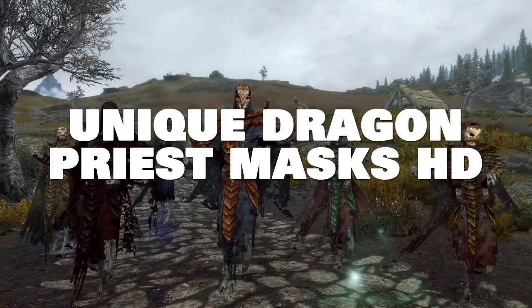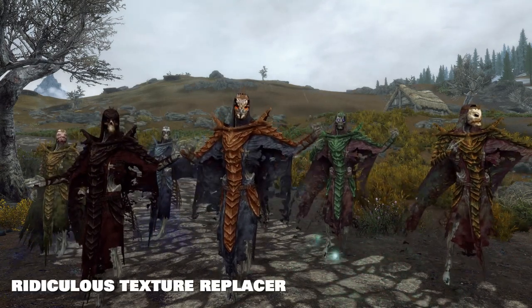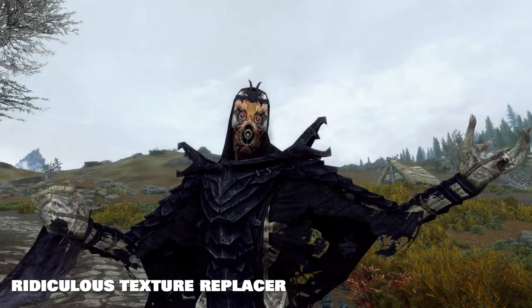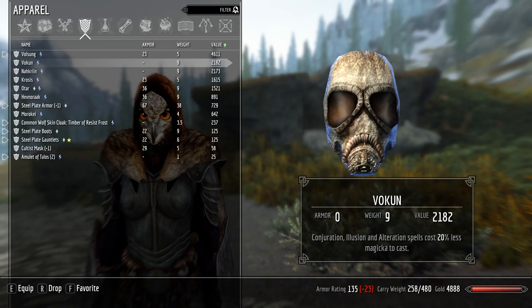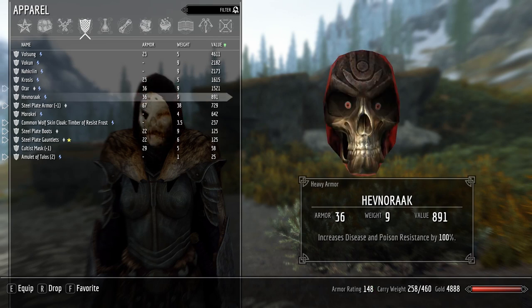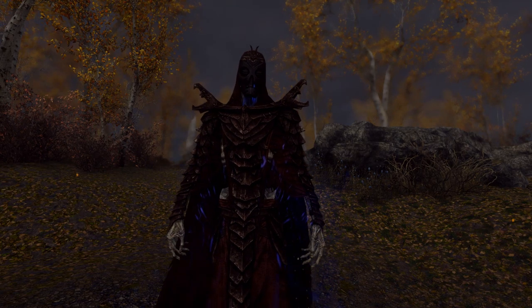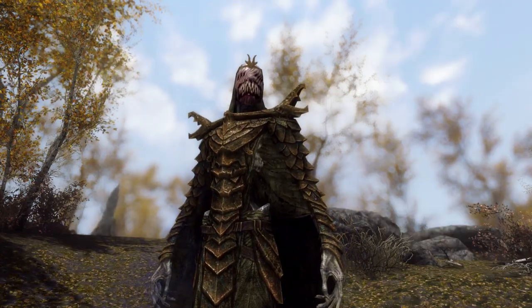Unique Dragon Priest Masks HD Textures — I think this one speaks for itself. Ten unique Dragon Priest masks that can be installed in one of two ways: as a straight texture replacer, which will replace the masks the named Dragon Priests are wearing so they'll be wearing these abominations, or as a standalone mod that adds them as craftable items — so the Dragon Priests will wear the standard default ones, but you'll be able to craft these insanely crazy items. You could even install both, so that even if the enchantment you want for your build doesn't match the look you like, you can craft your own and enchant it to match your outfit better.